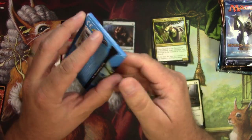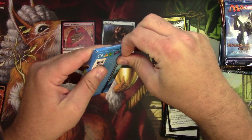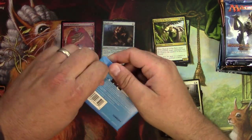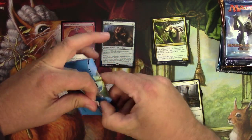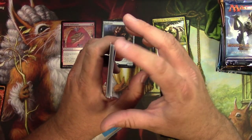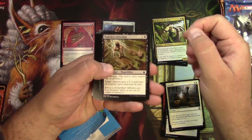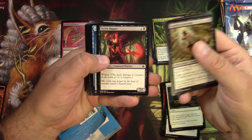Next up, Modern Masters 2015 with the zipper. Can I get into it? Couldn't go all the way — I'm gonna mangle this pack up. Go ahead, laugh it up. Wow, okay, it opens that way. I haven't opened a whole lot of these. Wow, look how it's pre-curled — that must be the foil right there. Let's take a look at the Sickle Ripper.